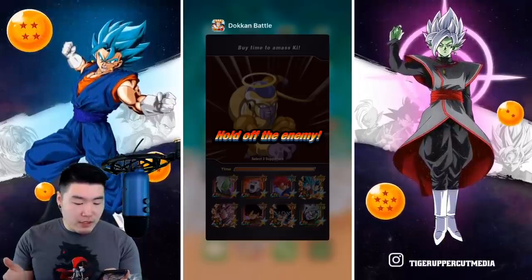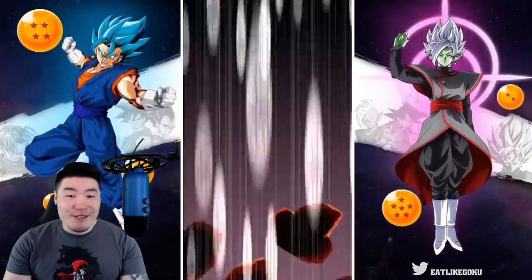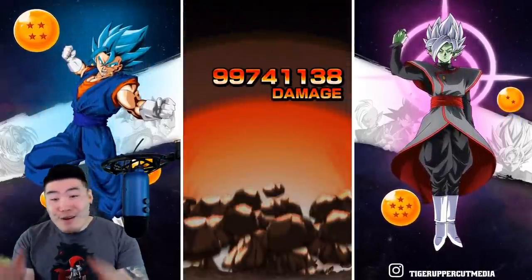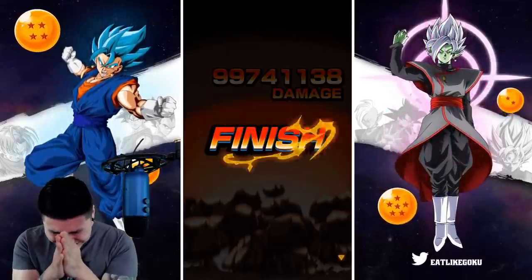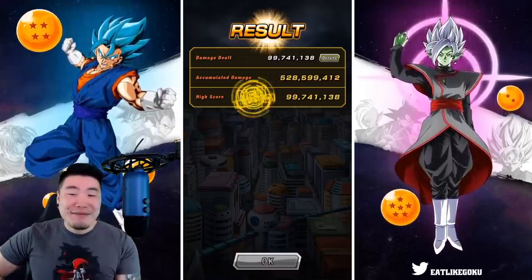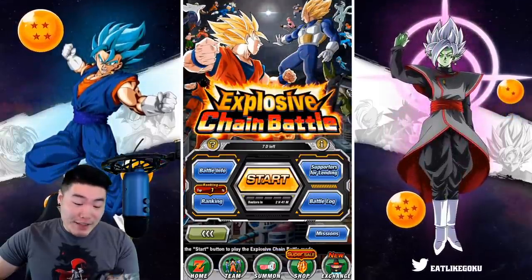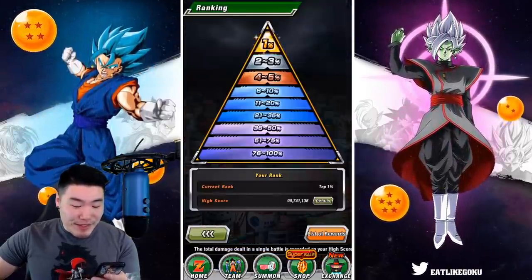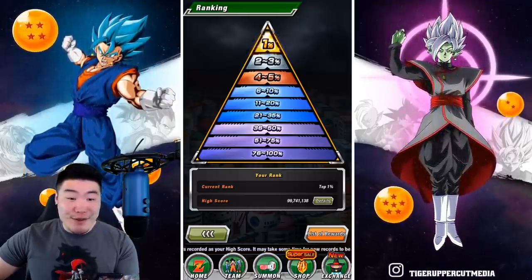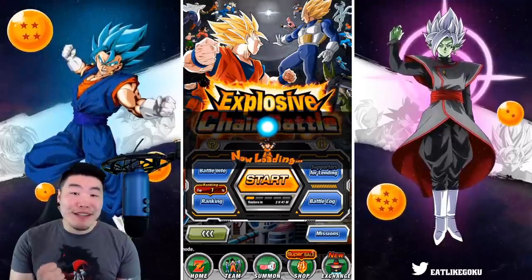We got Blue Boys, UI Goku, double LR, and the percent God Goku. Hopefully this ends up being the right choice. No! 99 million! Are you freaking kidding me? They couldn't give me 260,000 more points. We're going to try it one more time — we're going to get this 100 million.